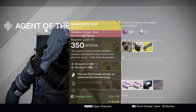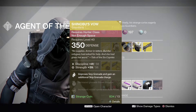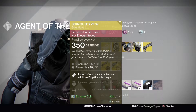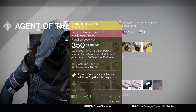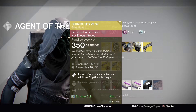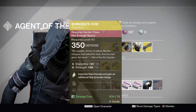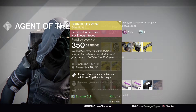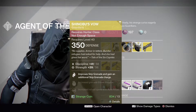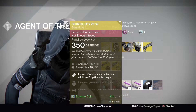Next we have Shinobu's Vow for the Hunter. This is a Discipline and Strength roll, maxing at 58 for Discipline and 56 for Strength. This gauntlet gives improved skip grenades and an additional skip grenade charge, along with increased grenade throw distance and increased reload speed with Auto Rifles. If you're an Arc Bladedancer with those skip grenades, this will essentially give you two that follow you around the map. It's more of a PvP exotic — not exactly ideal for PvE.